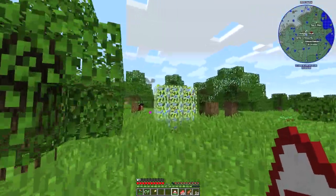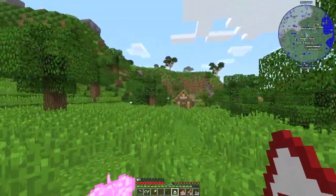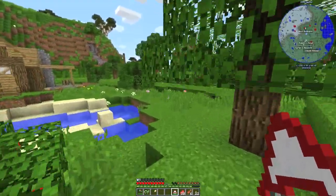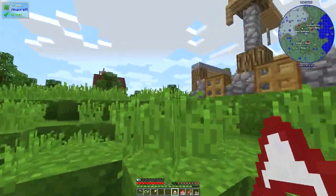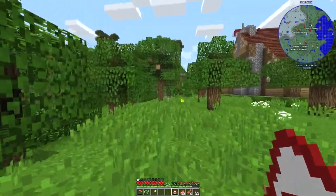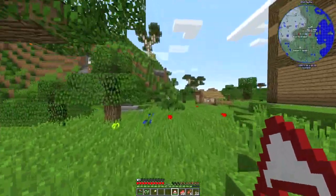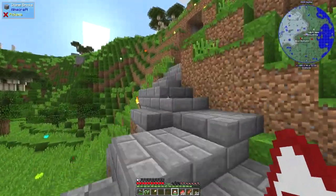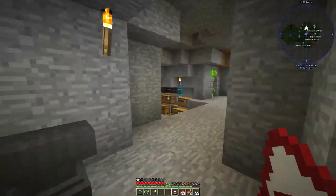We've now got Margaret, who is our cowgirl. She is working in the cowboy hut, but she needs wheat. So that could be something we can do right now - we can get a little wheat farm going. I should probably head over to a village and see if they've got some wheat we can just take. That might be the best option. So let's go and grab our jetpack so we can fly over there and get wheat so Margaret can breed the cows and get us a supply of beef.